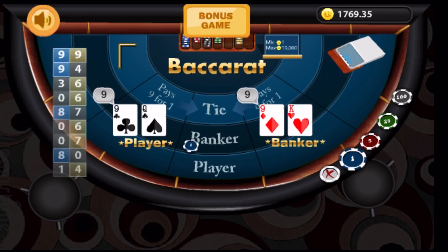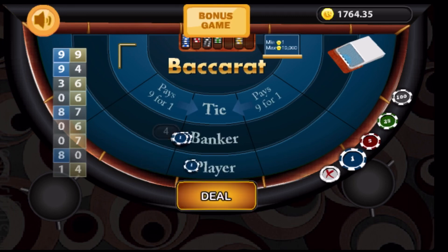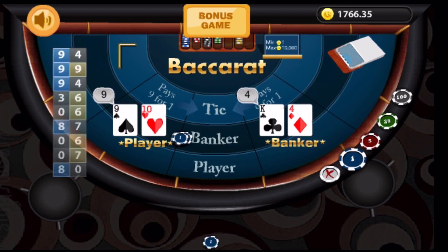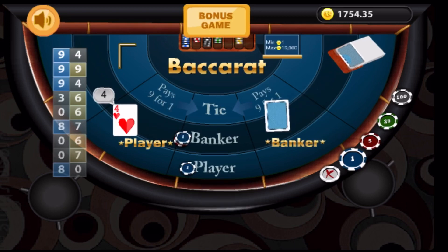And we have a tie. So what we do in this instance is we clear the bets and place the same bet — four on the banker and one on the player. And the player won. So the player gets one unit and the banker gets 11 because it's on its second loss.